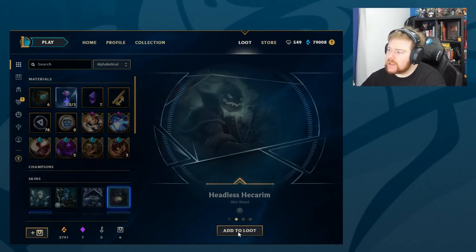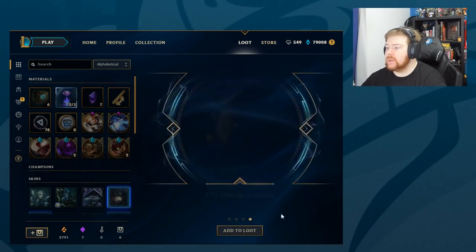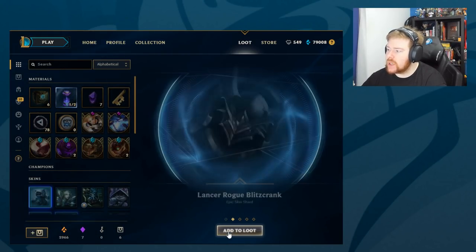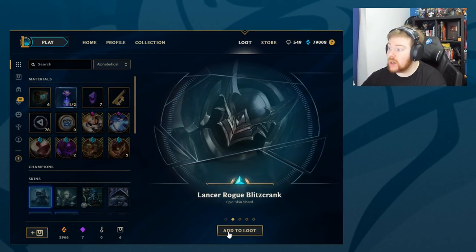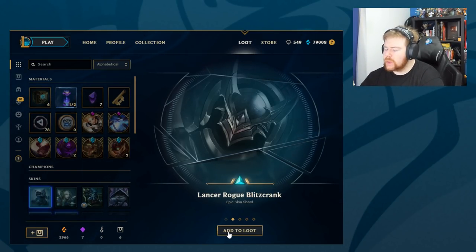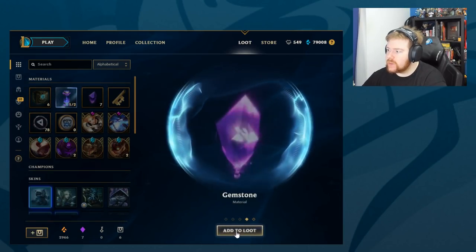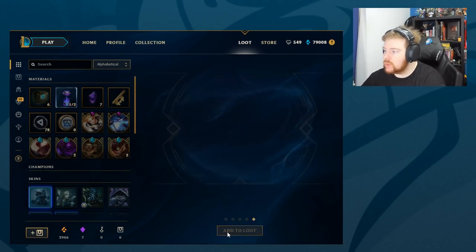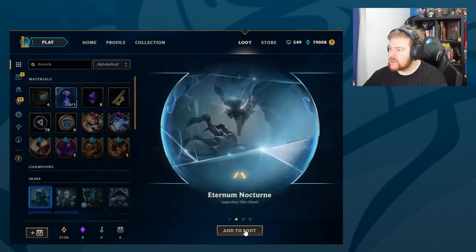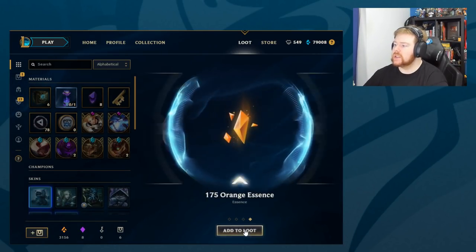Snow Day Ziggs, Headless Hecarim, Arcanist Kennen, and more Orange. Two more to go of the capsules. We get Nutcracker Shaco, Lancer Rogue Blitzcrank - oh, that's the brand new Blitzcrank skin! I didn't even know that was out. Wait, really? I literally did not know that was out. Got another gemstone - cool. And our last one is Piltover Customs Blitzcrank, Eternum Nocturne, Headhunter Nidalee, and Orange.